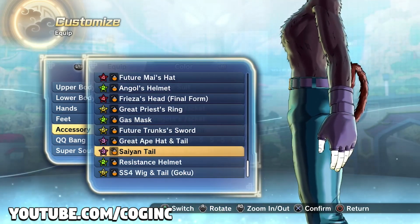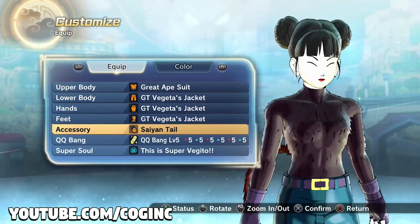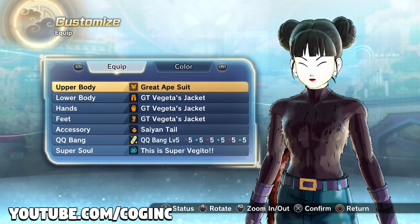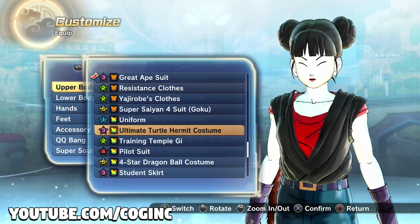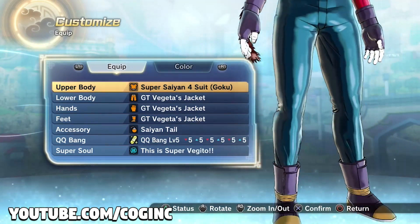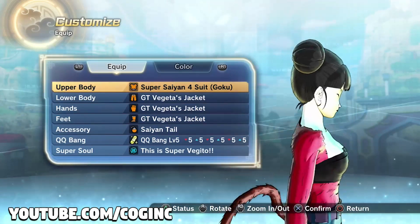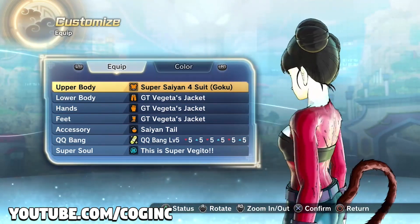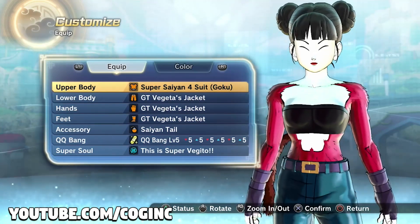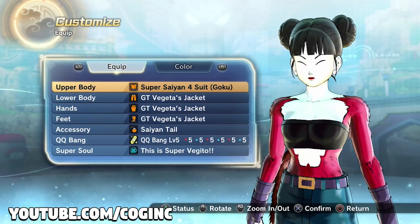The only thing you can't get is the wig. You can get the Saiyan tail through the TP Medal shop when it becomes available. You can custom build this outfit by adding Super Saiyan 4 Goku's torso fur to the top of your character's clothing, then putting the rest of GT Vegeta's clothes on. As for the wig, it isn't available yet.